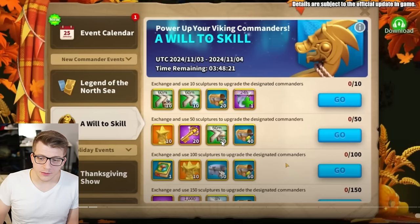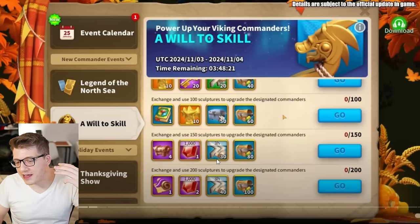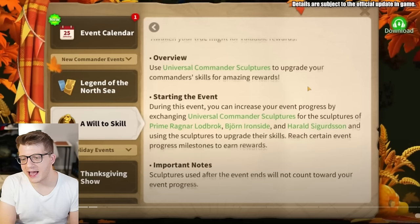The 50-sculpture tier is actually kind of nice: 10 gold stars, 20 gold keys, universal speed-ups, some resources, a free talent reset, 10 bundled golden stars, 50 speed-up choice chests, and 60 resource pick-one chests. For 100 legendary commander sculptures, you also get those rewards. At 150 sculptures, things get really interesting — you get basically one free legendary pick-one chest for materials, 1,000 gems, healing speed-ups, and more resources. At 200 sculptures, you get a free skill reset, 2,000 gems, even more healing speed-ups, and even more resources.